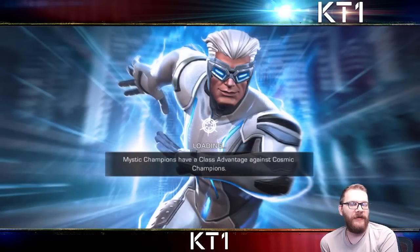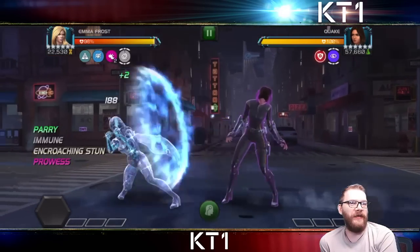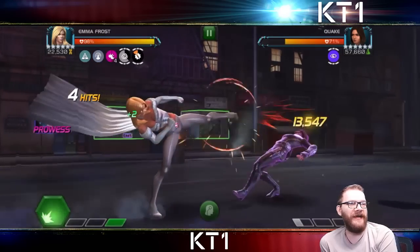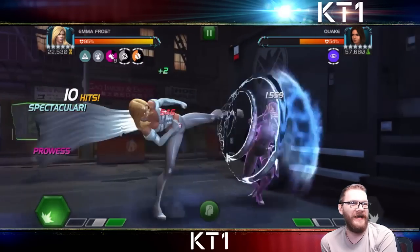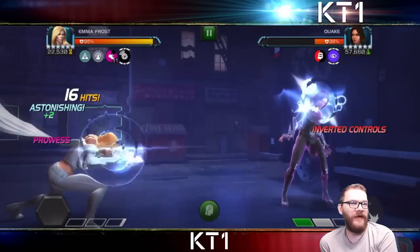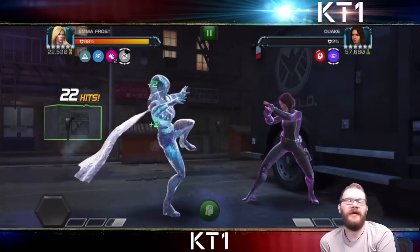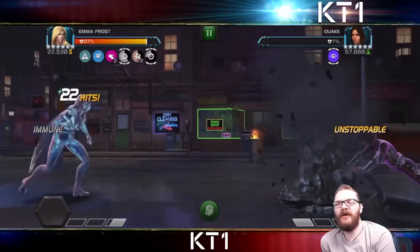Now we have heavy assault, encroaching stun, foresight, and true strike. Let's see how Emma takes on this Quake fight. Notice how little power the opponent is getting from those heavy attacks, and that was a nice chunk of damage — about 60-something K on a heavy attack, a very beefy hit. She goes for the level two before encroaching stun expires because in diamond form encroaching stun doesn't do anything at all. A very quick, very straightforward fight and very effective counter.